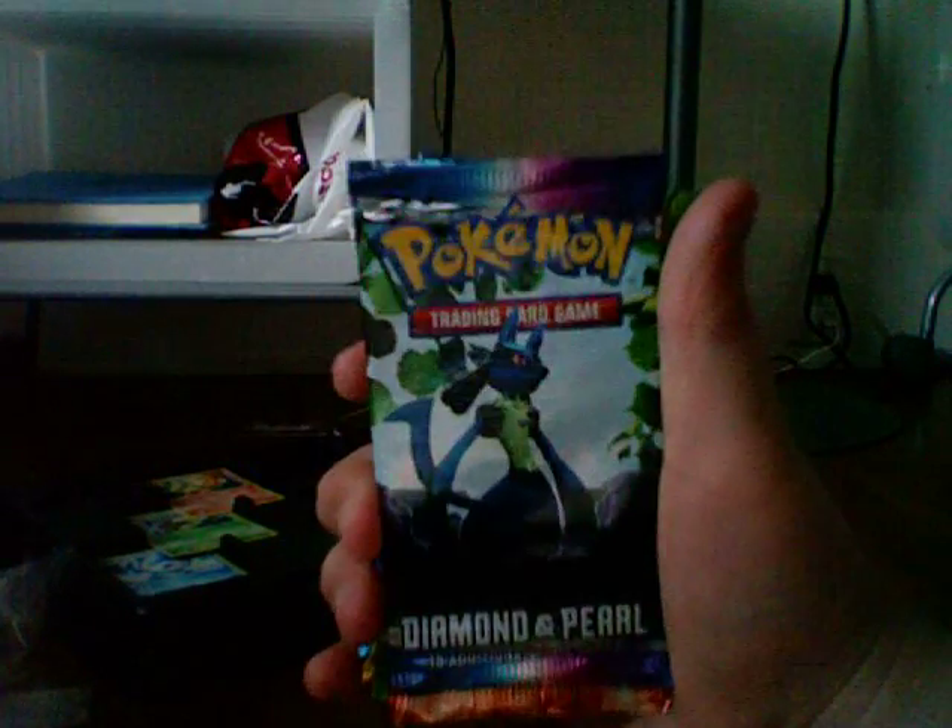The packs came flying out. Let's see what order they go in: Diamond and Pearl, Secret Wonders, Great Encounters, Majestic Dawn, and Frozen's Awakened is the last one, still sitting in there. I'll show you the promos after this, but I'm gonna open the packs. Notice the order — Diamond and Pearl comes first.